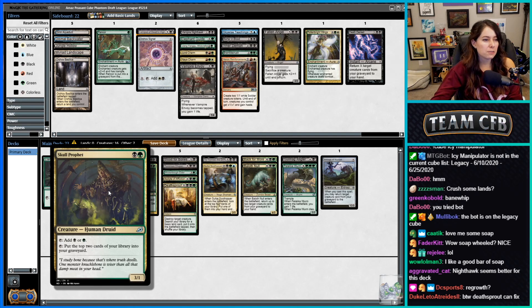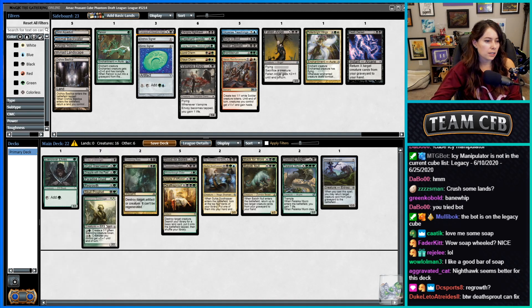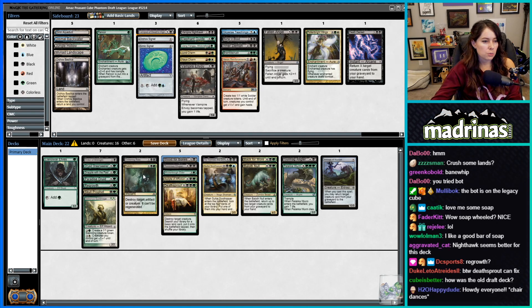Deathsprout fixes too — it's kind of a fix or a Skull Prophet. I think we're only gonna run Orzhov's Basilica for the Selensnia Guild Mage activation. Chittering Rats and Putrefy look good. We have a lot of ramp which is nice — we can start casting the fours without worrying about not having threes.